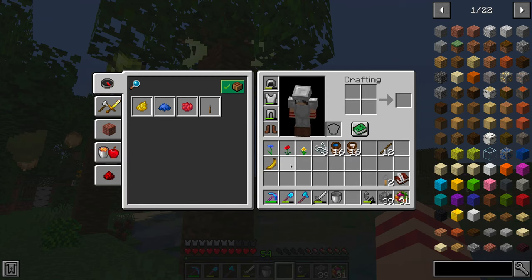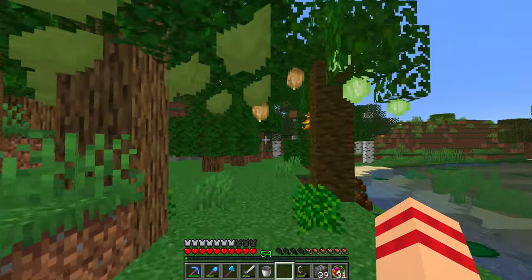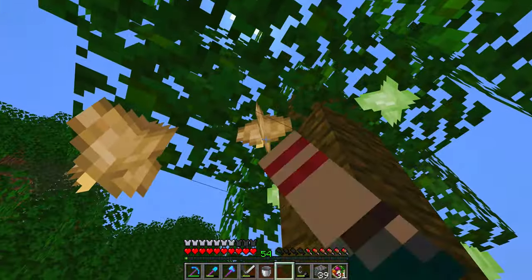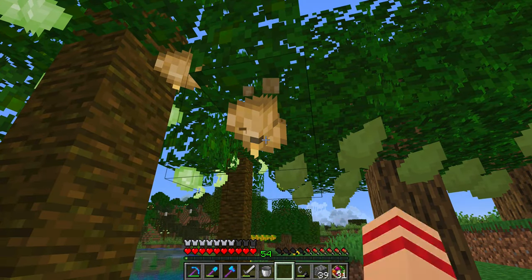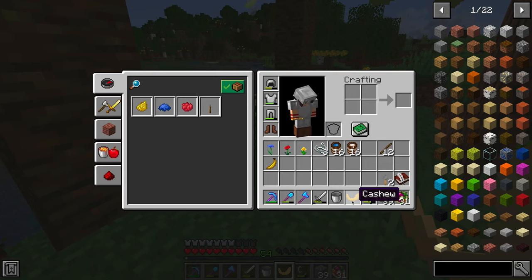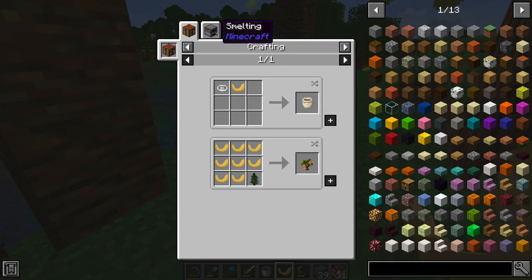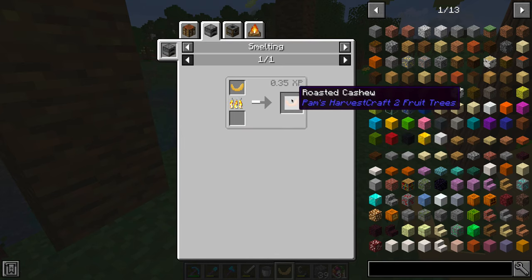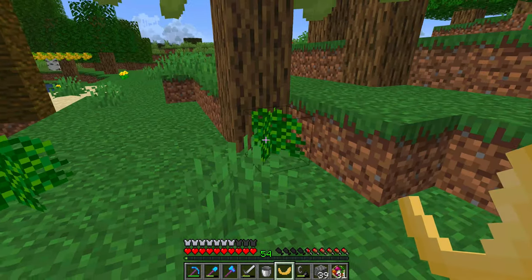There aren't a lot of recipes you can do with these at the moment, which is why we're waiting for the fourth mod — Food Extended — and I'll talk more about that in a second. One thing you can do is put nuts in a furnace. I'll break this one — there we go, got a cashew. All the nuts can be put in a furnace, or a smoker, or a campfire, and you get roasted nuts, which give you a little bit more energy than eating raw food.